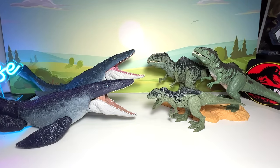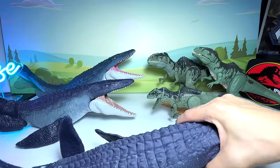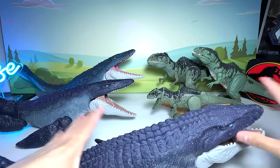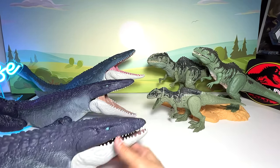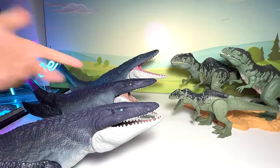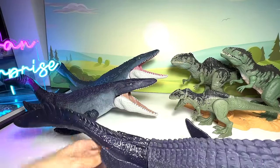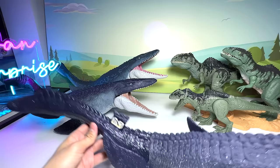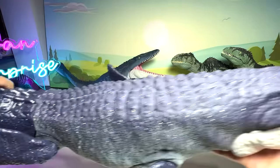Let's move on to our next Mosasaurus. This one is also known as the Ocean Protector Mosasaurus. In terms of the color scheme, it is entirely the same as the previous one — these two are basically identical figures, but this one actually comes with a little drawer right here. The code is right here because this is the latest version.